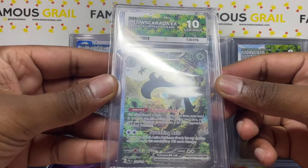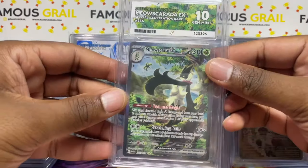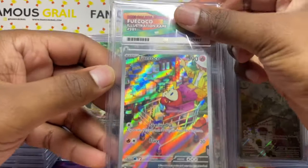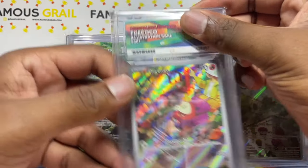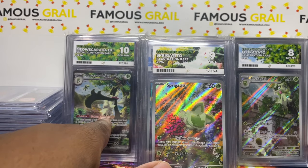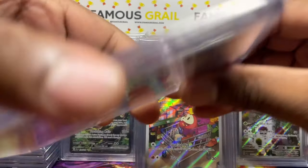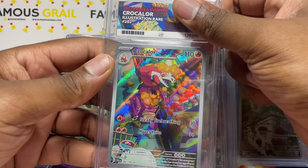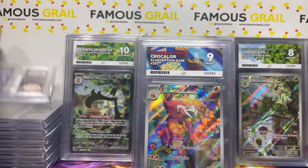Gem mint ten on the Meowscarada! We'll take it. We've got the full evolution line there. Next up the Fuecoco line — these tell a really nice story. This one starts at a tree, this one gets higher on the tree, and the final one is at the top. Mint nine — this one's still in the shop making a mess or putting things in a backpack. Nine again — we'll take that. The ACE labels are incredible on these for sure.